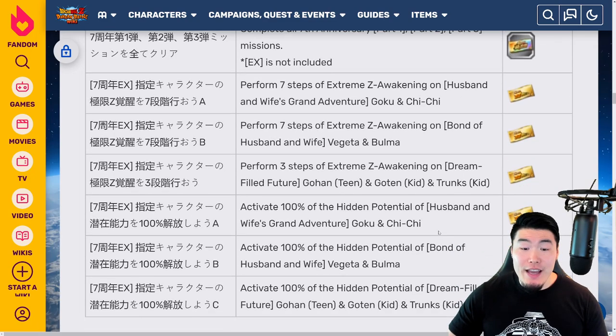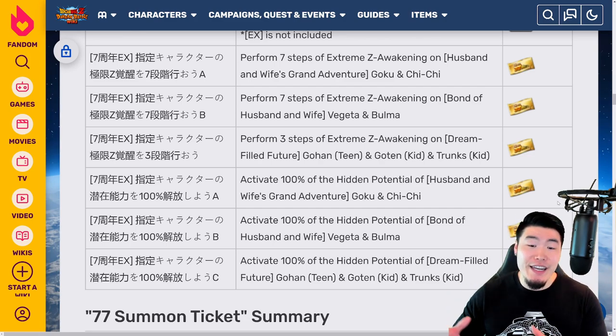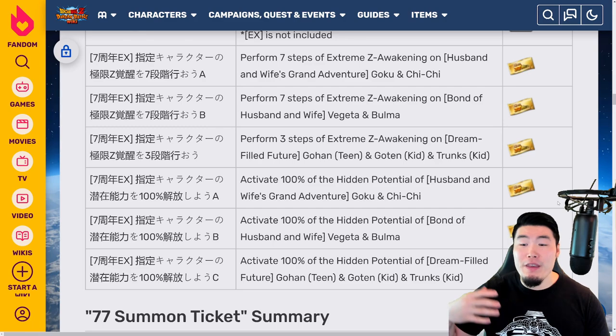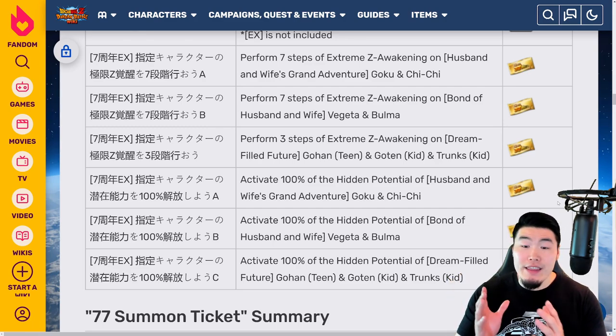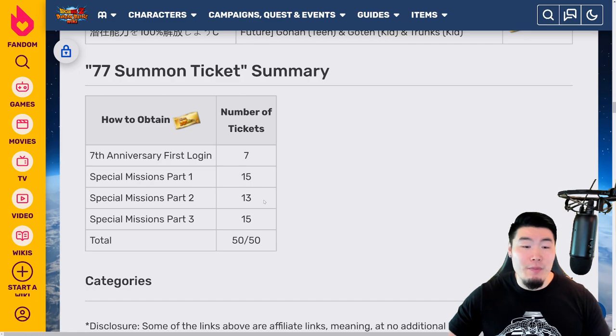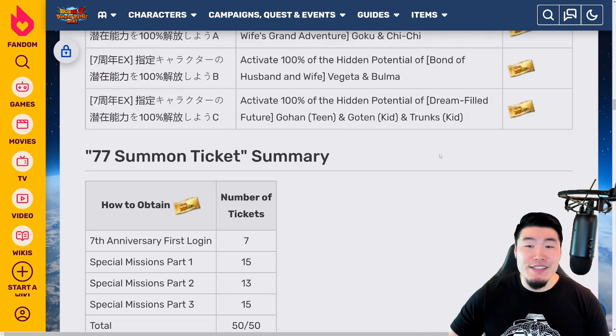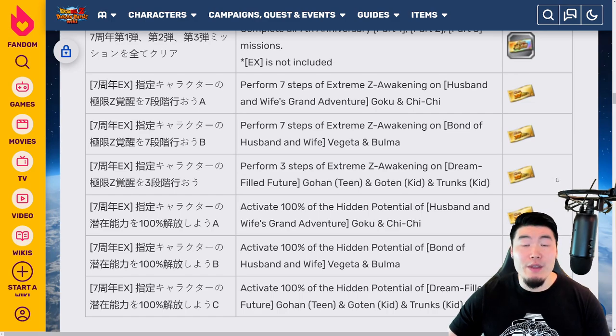After that, we have a few missions for fully activating the hidden potential for all 3 units — basically getting them to 100% or rainbow status — and you'll get 1 ticket for each unit. Combining that with the 12 tickets we already had, that is 15 tickets in total. And if you combine that with the tickets from Part 1 and Part 2, plus the first login, that's going to be 50 tickets, which is exactly what we need for the free guaranteed LR Multi — your 3 guaranteed LRs, actually.